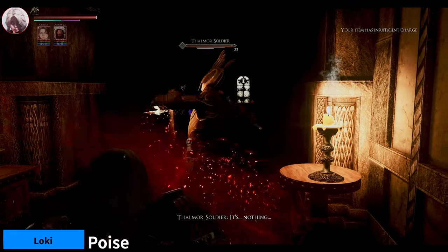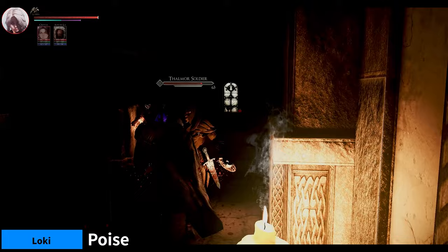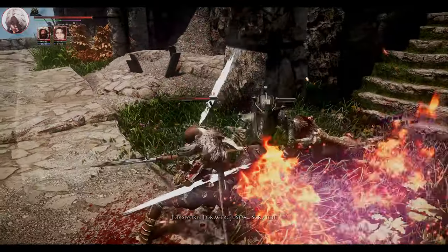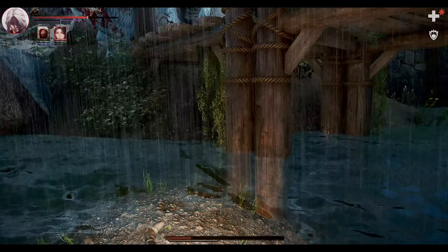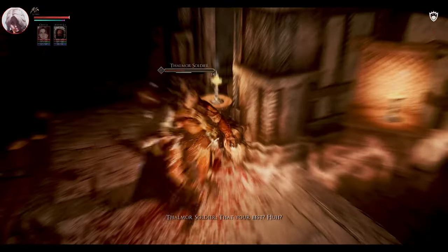Next up is Poise. This mod is a combat overhaul that adds a poise system to Skyrim. Poise is a measure of how resistant you are to being staggered or interrupted by enemy attacks. The higher your poise, the less likely you are to be staggered. Your poise depends on your armor, weapon, and perks.